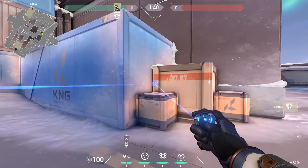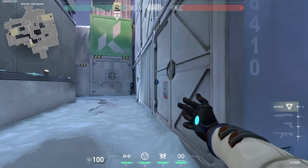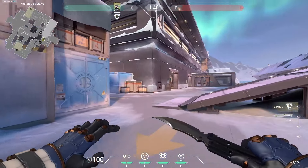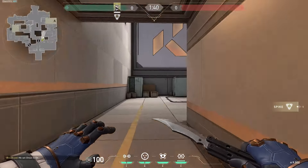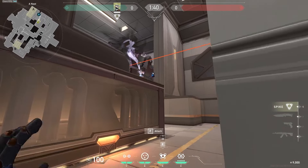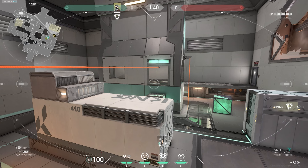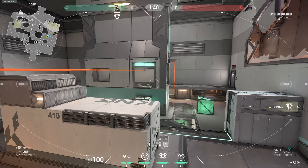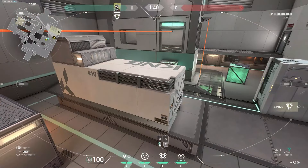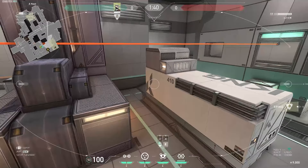Typically your flank setup would look something like this if you're pushing A site — that's your typical flank setup. If you are pushing with your teammates and want to five-man rush a site, you can use a cam like this to clear the site for your duelists. Maybe you've got a Reyna on your team — I've seen people run Reyna with two Sentinels, Controller, and Initiator. People tend not to run Jett on this map and like playing Reyna.